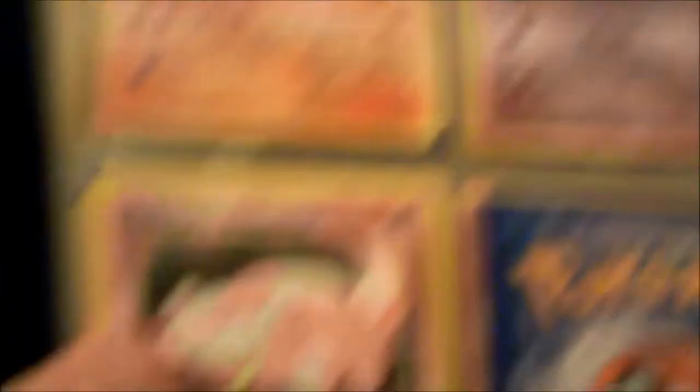Next we have a holo Reuniclus — I can never pronounce some of these names right. We have a Dark Kadabra, a Promo Mewtwo from back when the first movie came out — pretty cool — a Brock's Sandshrew Japanese, a Japanese Erika's Oddish, a Rapidash, Slowpoke, Sabrina's Slowpoke. I believe that one is Sabrina's Gym. Next we have Brock's Geodude, Sabrina's Gastly, Brock's Golem, and another First Edition Machamp.